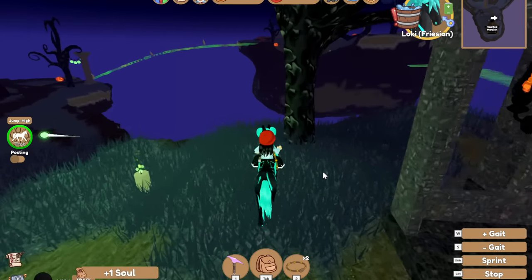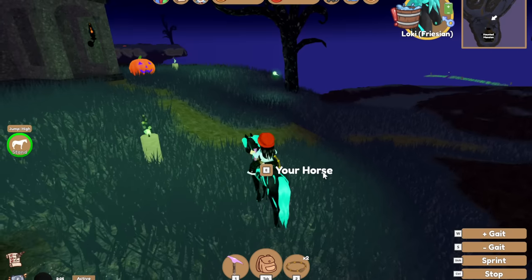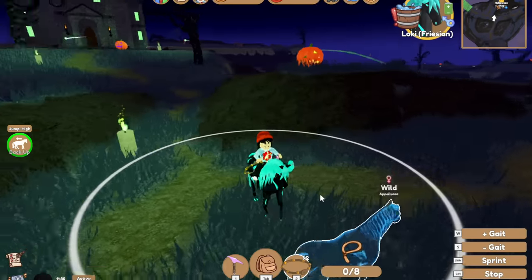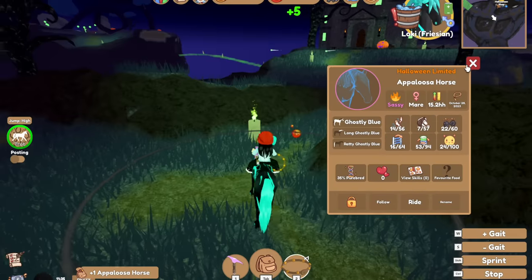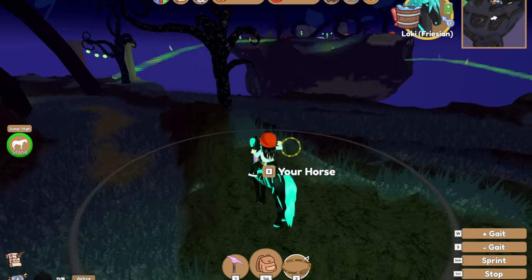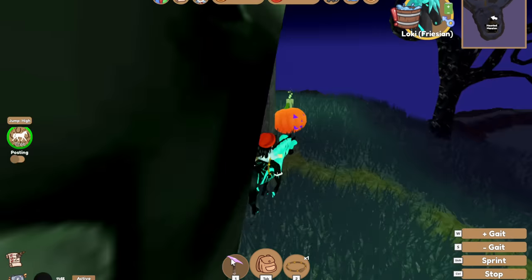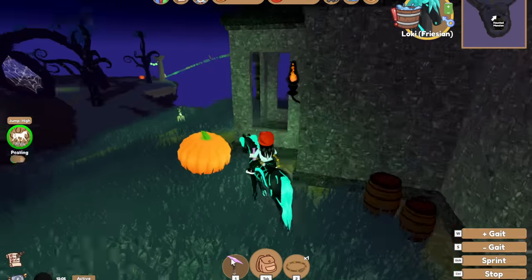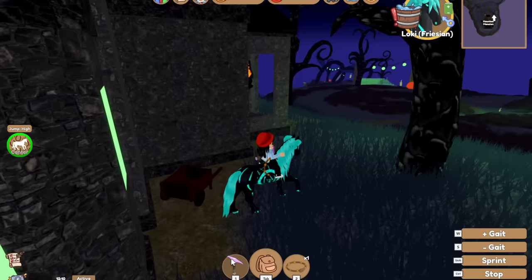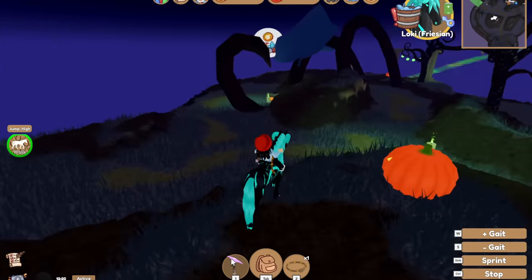Today we're going to try and catch as many ghost horses as we can while also catching souls as we go around. I very nearly missed it but we found an Appaloosa ghost horse! We've now got seven ghost horses. Apparently they're really rare to spawn, but I wouldn't say that seeing as I've got seven already. The highest tier one I've got is a thoroughbred.